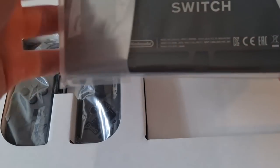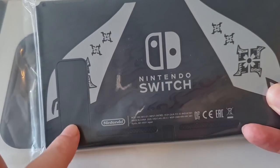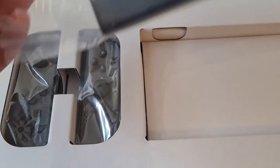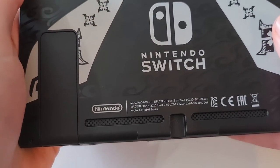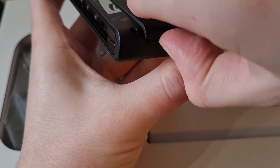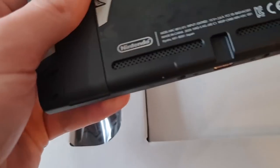Here is the Switch, and the back just looks so nice. I wish it had a bit of a design on the kickstand, but it looks good. I wonder if it's like the Animal Crossing one where you can feel it — oh, you can feel it! So nice. I got my fingerprints on the front of the screen though. There's no design underneath, but apart from that it looks absolutely gorgeous.